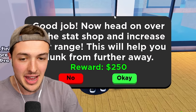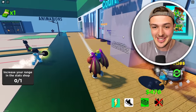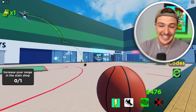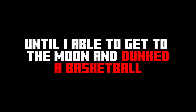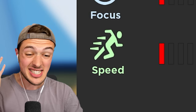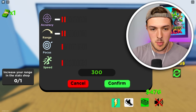Good job. Now head over to the stat shop and increase your range — this will help you dunk from further away. This is how we're going to be able to upgrade. Check it out over there — that is how we get to the moon. By the end of today's video, I am going to be spending all of my money until I'm able to get to the moon and dunk a basketball. It is my lifelong journey. We can upgrade my accuracy, my range, my focus, and my speed.